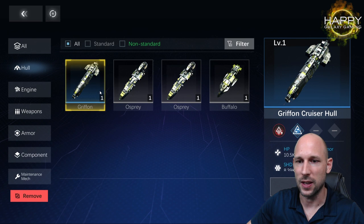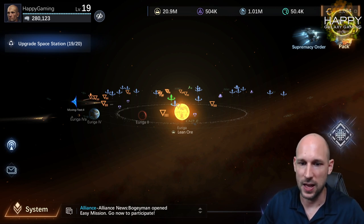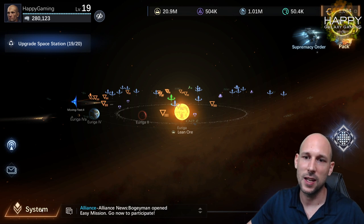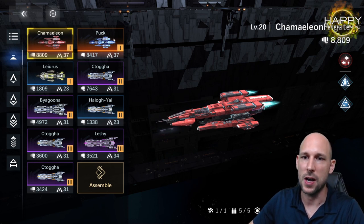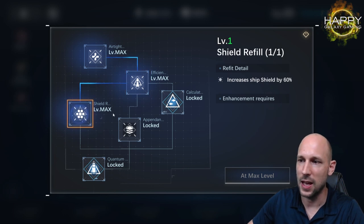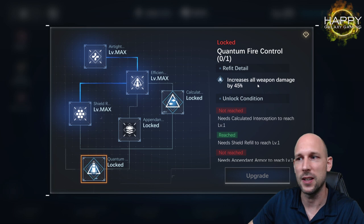Ignore blue stuff like the Griffin here. Now the most important question: which ships should you invest in? Everything that is SSR you should invest in, because even later in game these are still amazing ships. Looking at my ship list, I have both the Chameleon and the Puck — and not just one copy each; I got them multiple times and enhanced them. My Chameleon is plus 25 HP, plus 25 attack, and plus 60 shield, which is really a lot.